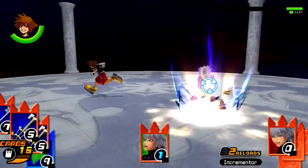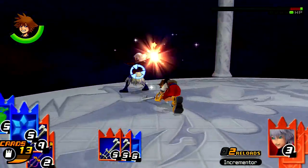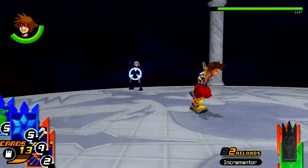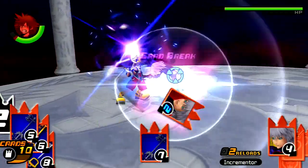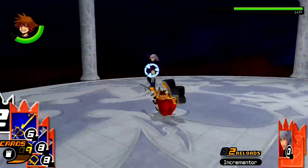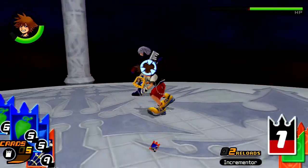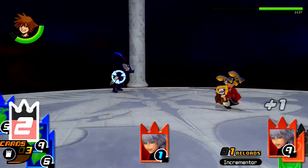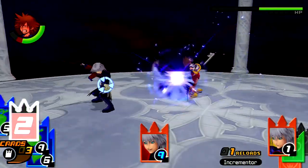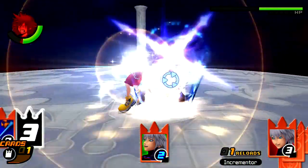Goofy also has a little card called the Incriminator — I'm not sure that's the exact name — but it basically increases the value of his cards by one. So if it's a nine, you basically can't counter that. If it's a five it becomes a six, if it's a six it becomes a seven. It only requires two reloads, so after he reloads he activates it. It's a pretty useful card to have in your deck.